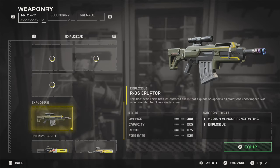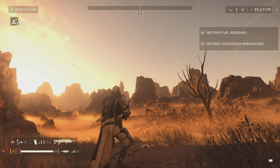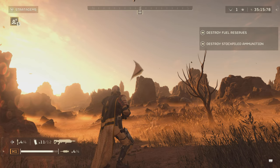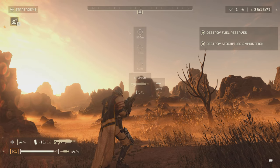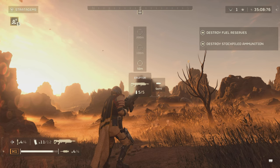The description reads as follows: this bolt action rifle fires jet assisted shells that explode shrapnel in all directions upon impact — not recommended for close quarters use. For stats it's got 380 damage, a capacity of 5, 75 recoil, and a fire rate of 25, and for weapon traits it's medium armor penetrating and explosive. In terms of what this weapon comes with, it has 12 mags, each one contains 5 shells, and it has a 50 meter, 100 meter, and 200 meter scope.